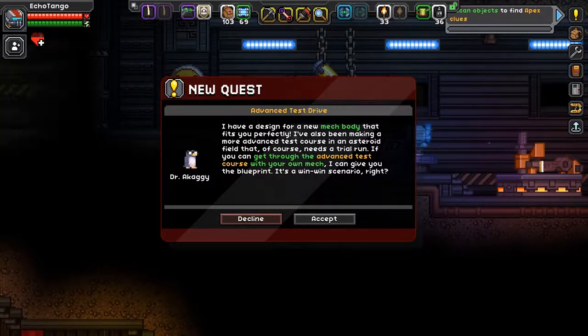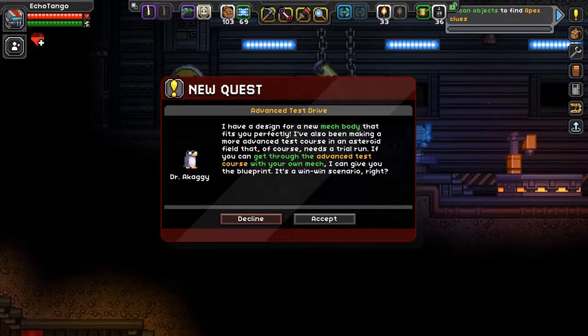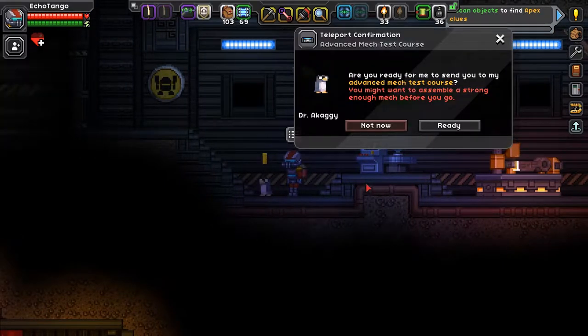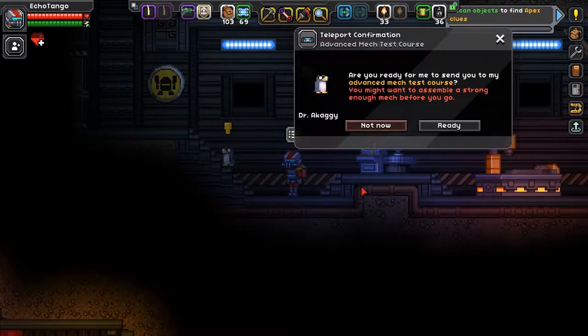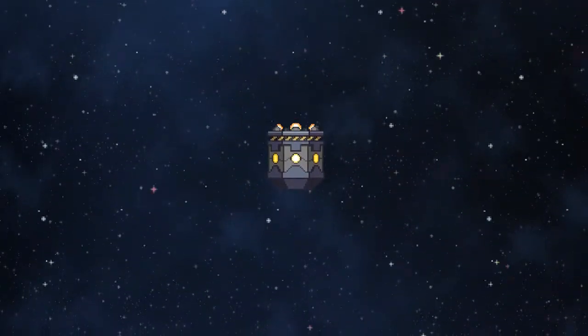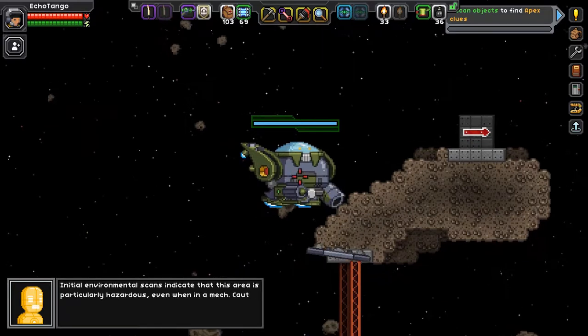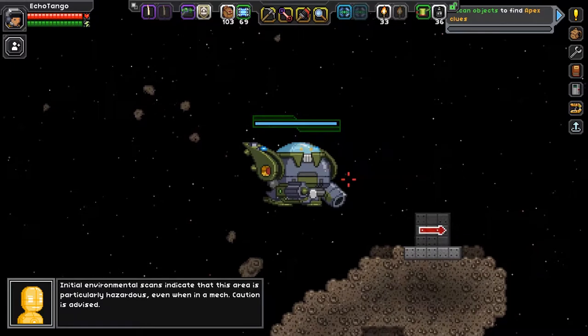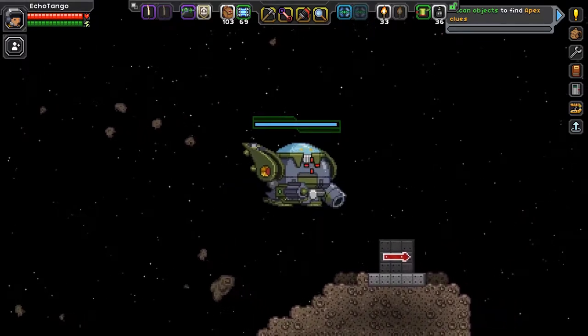What's your next mission? 'I have a design for a new mech body that fits you perfectly. I've also been making a more advanced test course in the asteroid field that needs a trial run. You can get through the advanced test course with your own mech and I can give you the blueprint — it's a win-win scenario.' Are you ready for me to send you to my advanced mech test course? You might want to assemble a strong enough mech before you go. I think the mech I have right now is pretty good — and this is the possible time I could see my new mech with my new weapons, new boosters and legs.